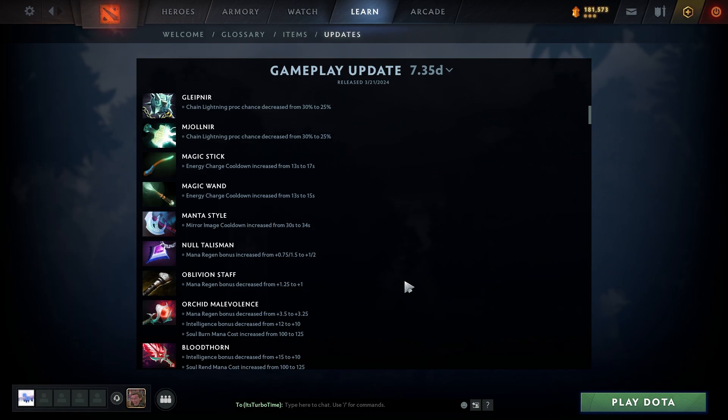Magic Stick energy charge cooldown increased from 13 to 17 — or 13 to 15 depending on the item. Manta Style mirror image cooldown increased from 30 to 34, which kind of sucks. Null Talisman mana regen bonus increased from 0.75/1.5 to 1/2 — not bad, it's something I buy on every int hero for turbo.